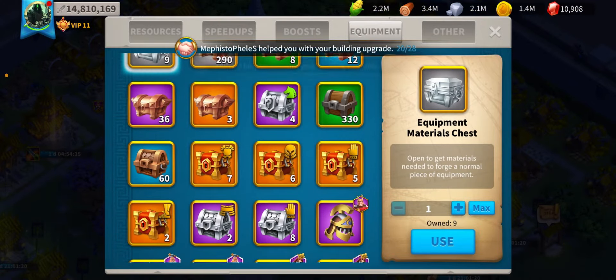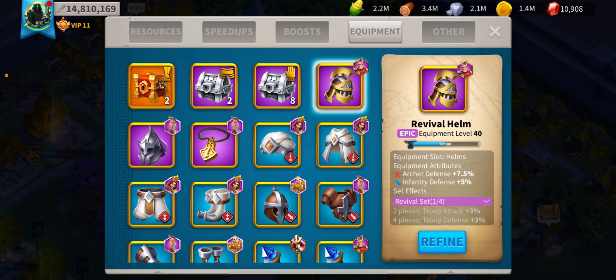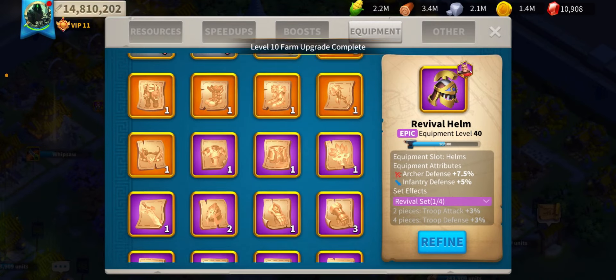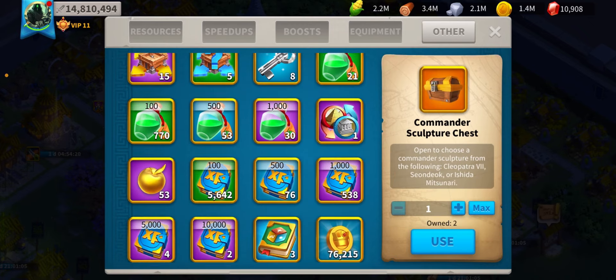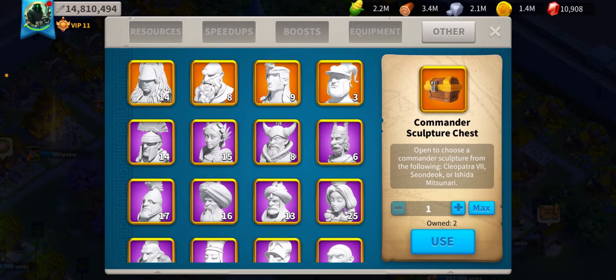I'll just go over equipment — you can see all my materials, everything I have here. I can talent that soon, that's 50. All my gear, my blueprints, everything I have. My materials, my iconic crystals and everything else. My XP, my sculptures, stars — all that.